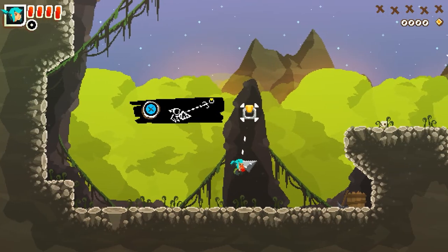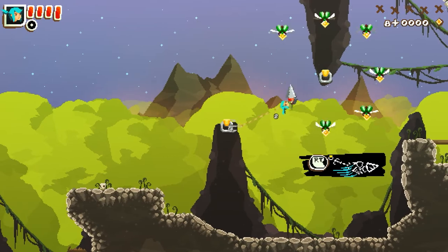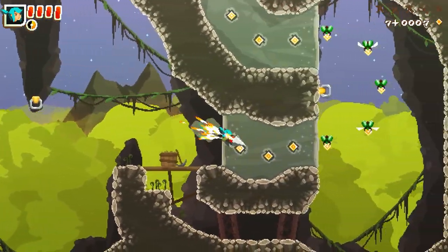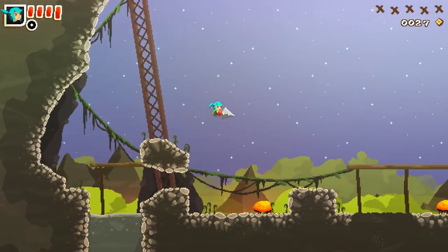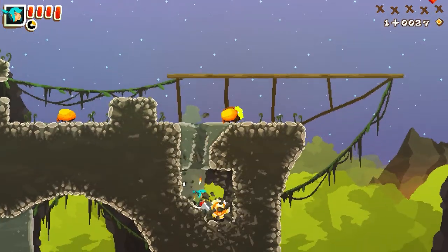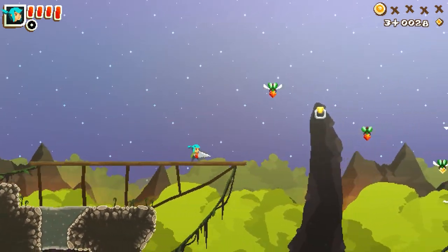Next up, a more traditional level. This is going to be through a mountainous region digging through rock. These beetles we meet earlier in the game, but now when threatened they will release a dangerous cloud of poison.